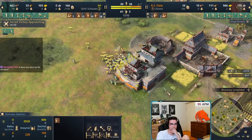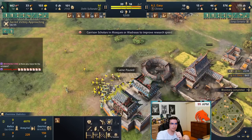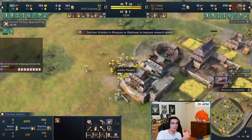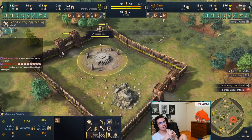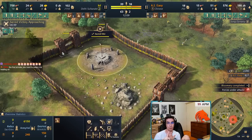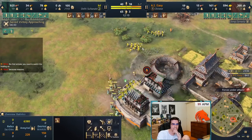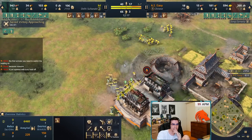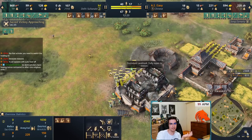For scholar micro, I'd strongly advise just A-moving the scholars and letting them do their own thing — but aim them toward your units' position, not away from the fight. What I do is I put my spearmen and scholars in one hotkey group and my archers in another. As you can see, no units are dying because the damage is just getting out-healed by the scholars, even when you push directly onto the TC.